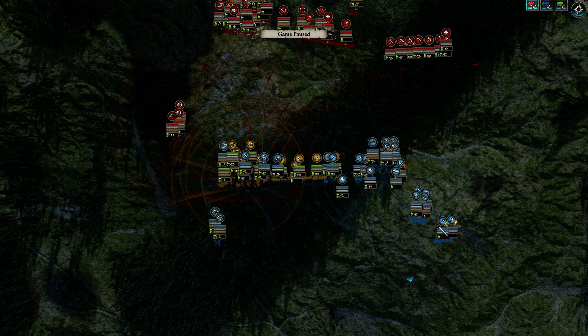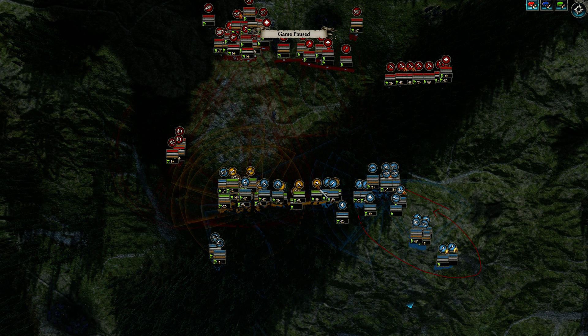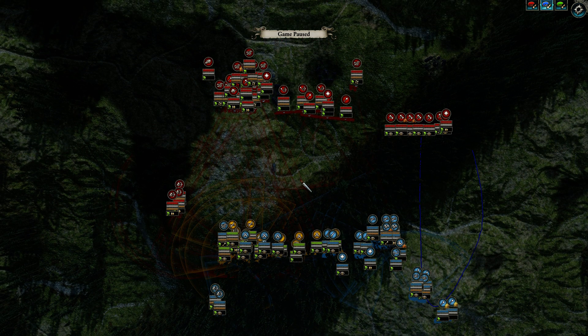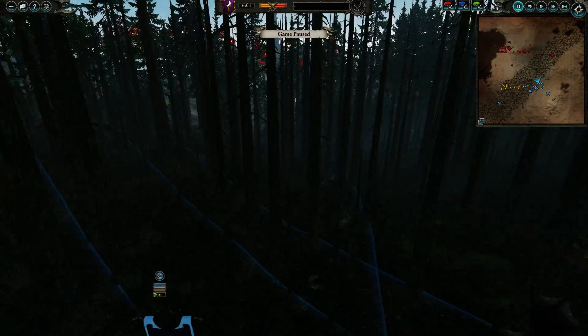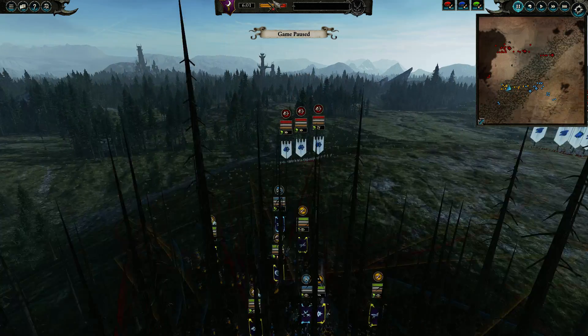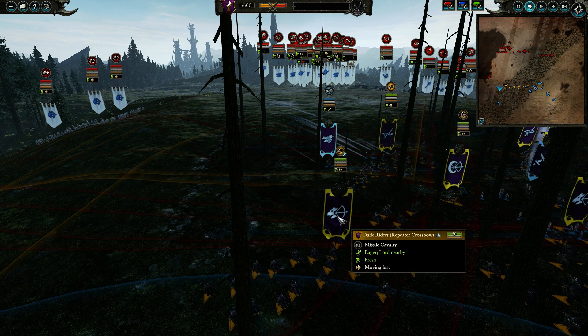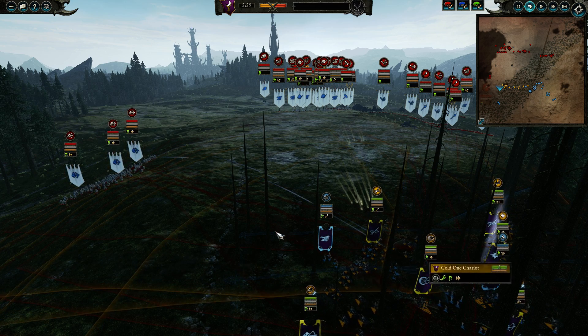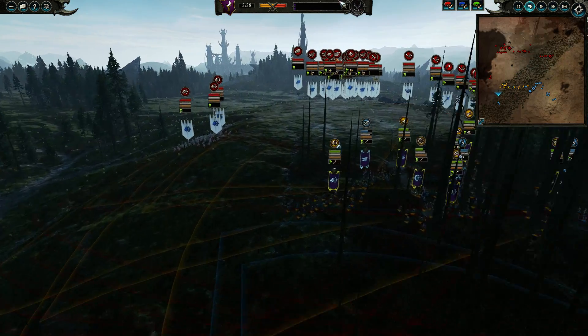My allies are bringing some Phoenix Guard too, and there's going to be a significant rear fight in this area. We're going to press in with our Shades through the center. These two players are going to fight one on one, and the two center players will fight two versus two. We've got some flying units from this player in the back. I'm right away sending my Dark Riders with repeater crossbows and my Shades to the left flank to secure against the flanking cavalry.